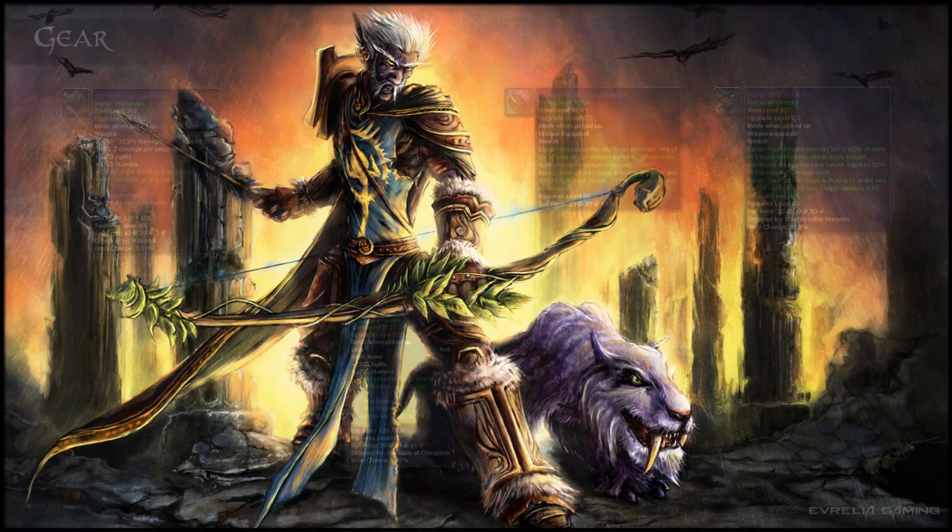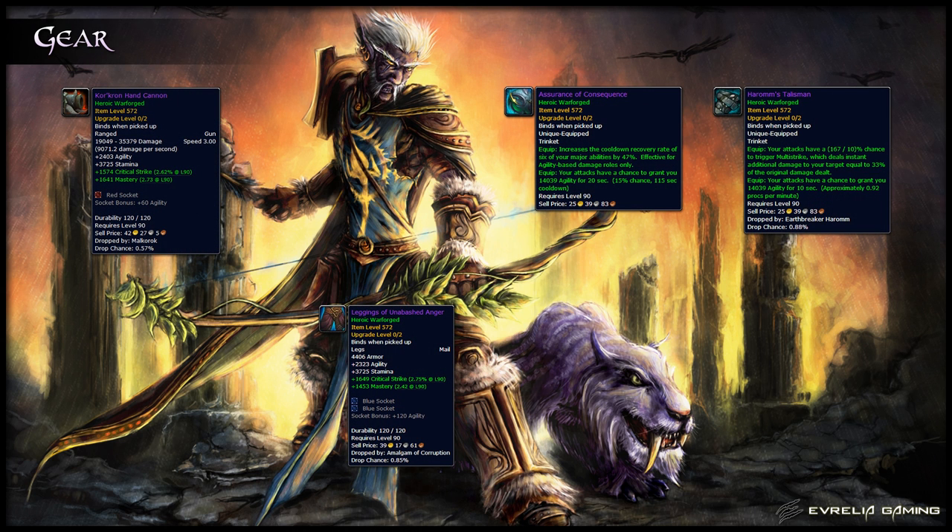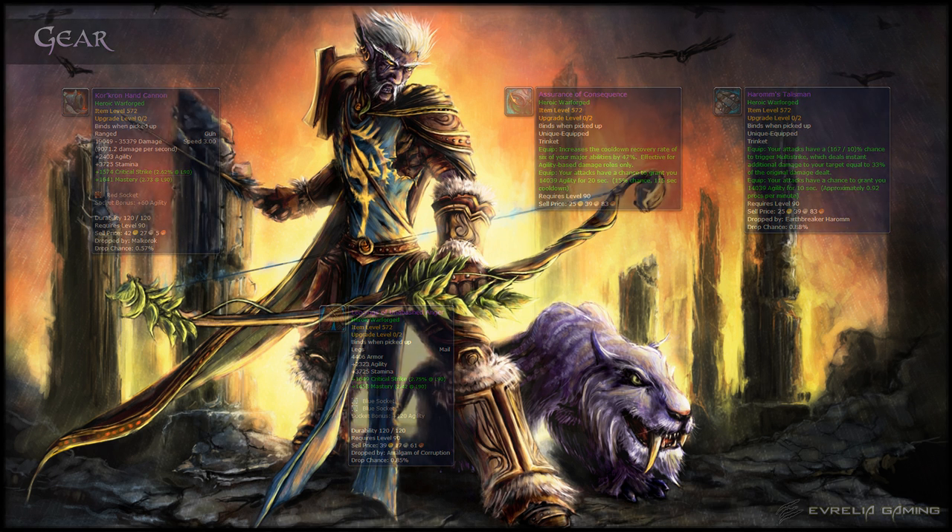For your gear decisions, select gear based on having as much Agility as possible whilst pursuing your standard stat priority. The best gear depends on whether the encounter is single target or multi-target. Generally, most encounters involve more than one target, which means you'll be prioritizing Crit and Mastery over Haste. You can find a full Best in Slot list for both priorities on our website. Try to obtain the 4-set tier bonus and use the Leggings of Unabashed Anger as your off-piece item if possible. For trinkets, Assurance of Consequence and Harem's Talisman are the ones you should be using.